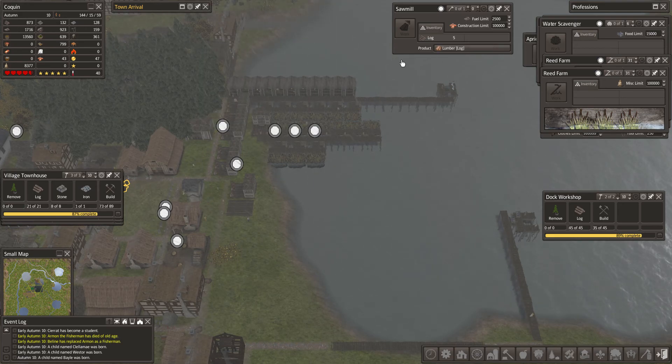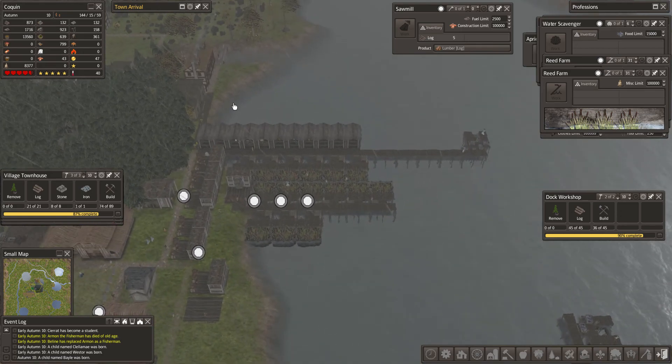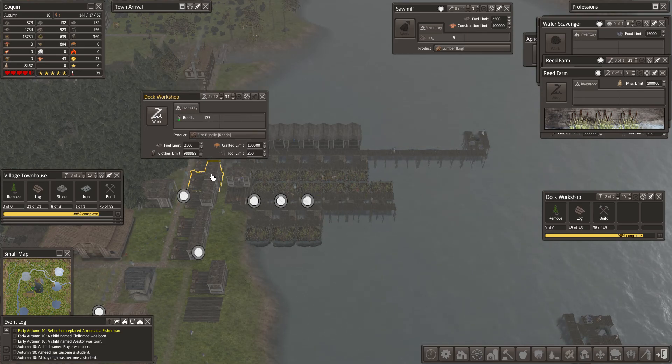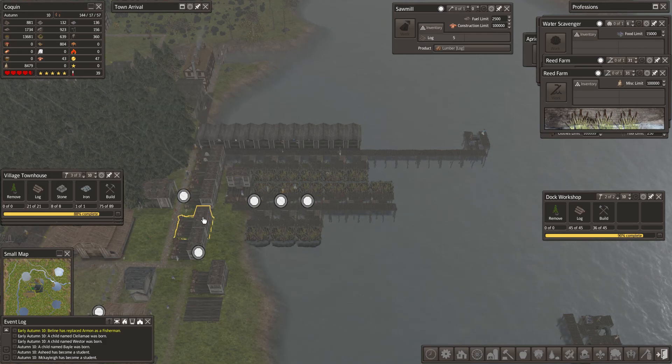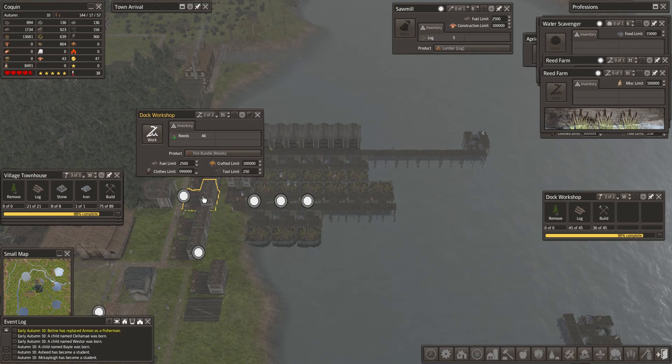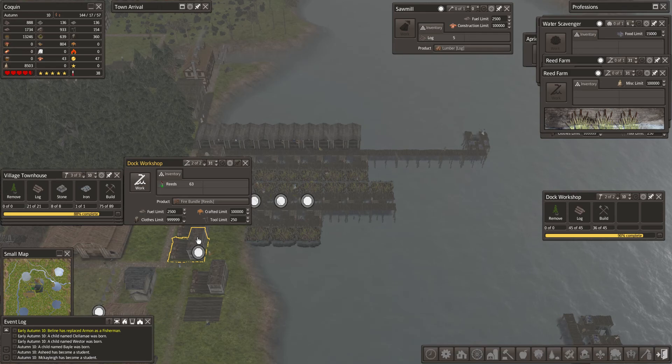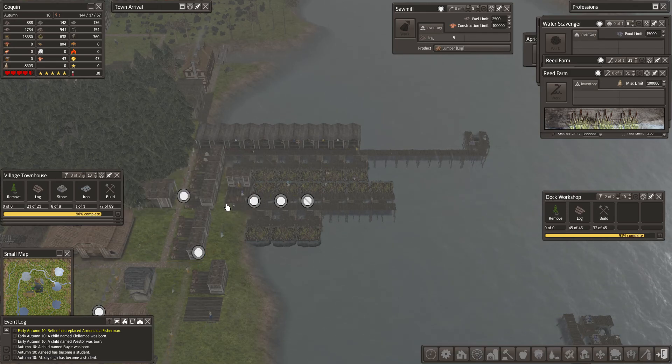Let's look at our workshops. You're making survival coats. You're making fire bundles, with two people working there already — across multiple workshops.